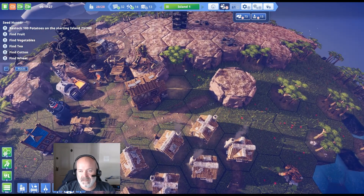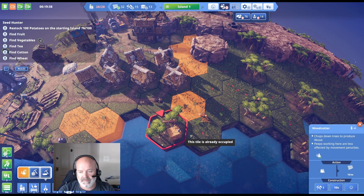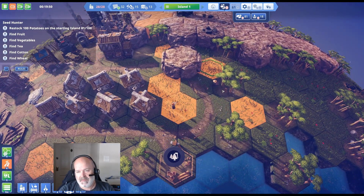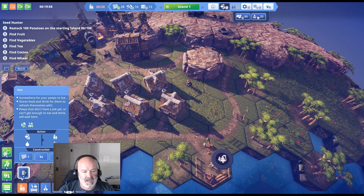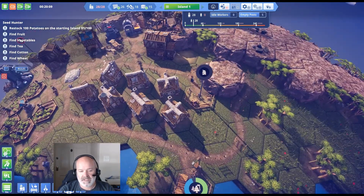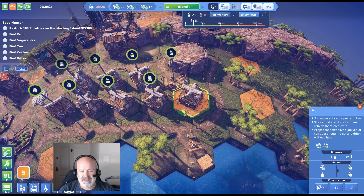Probably should have put that warehouse closer to the lifts and elevators. Let's move the woodcutter back — our wood is going to start suffering. Actually our wood guy goes back in here, and we'll extend the road that direction. Let's put one more hut to stay ahead of the game. Empty post — five spots. We need more peeps actually. I want them placed socially adjacent to each other for the bonuses.